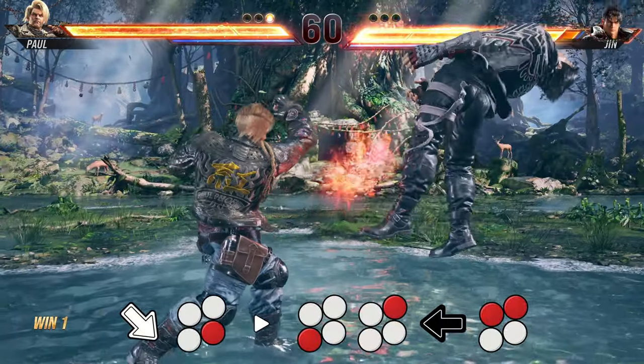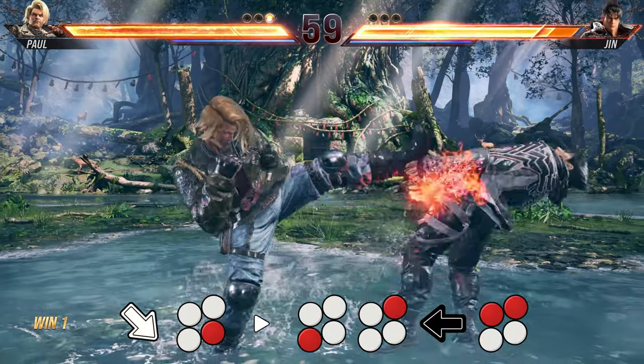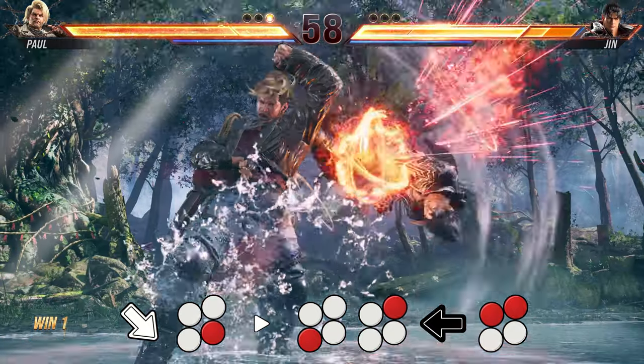The pickup I use is down forward 4, then 3-2 backsway 1+2 for the tornado flip.